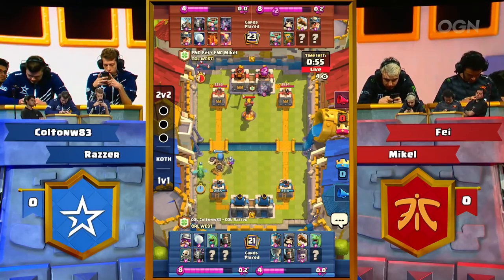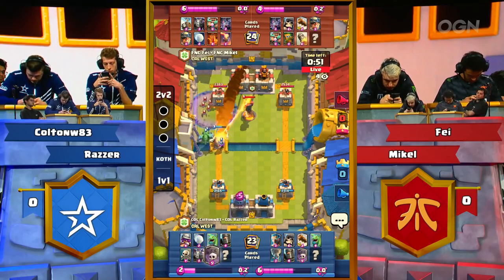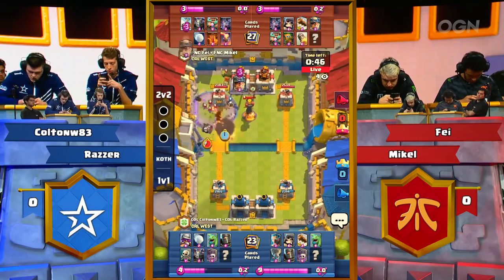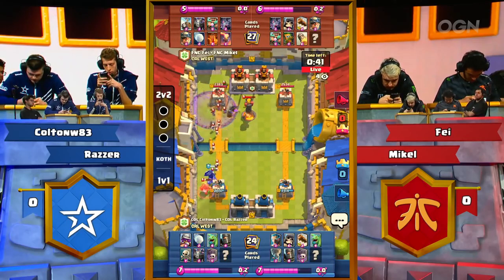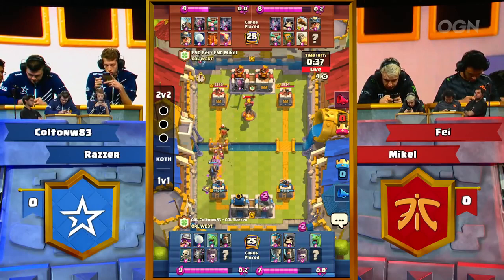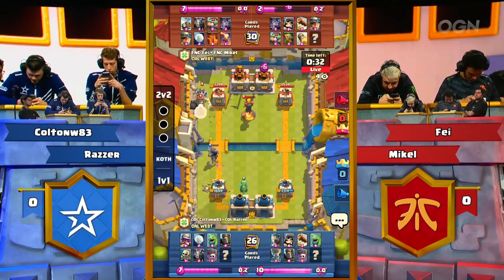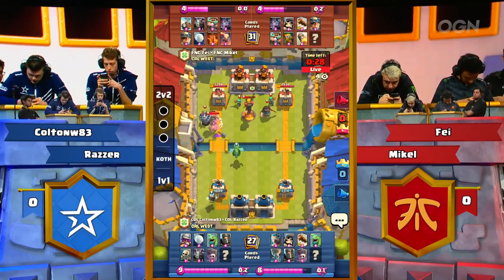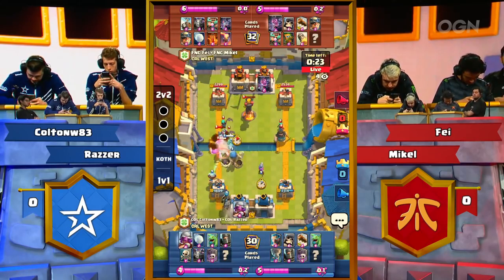Miner does not pull that Giant Skeleton away, and the Giant Snowball behind does its cleanup duty as well. We'll see what Complexity can do with four now fairly healthy troops — and they walk directly into a perfectly timed Rocket. The bats turn the opposite direction and completely go for that Graveyard, and now Miner on the tower as well. Fnatic with a fantastic 15 seconds of gameplay.